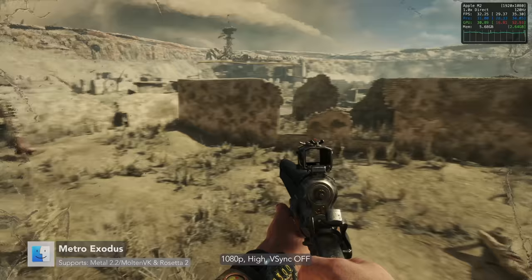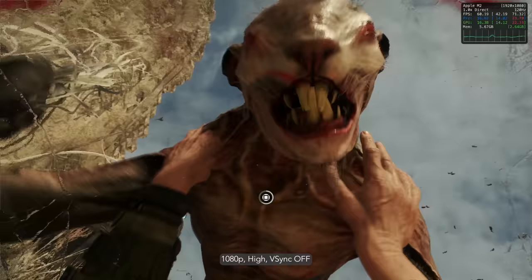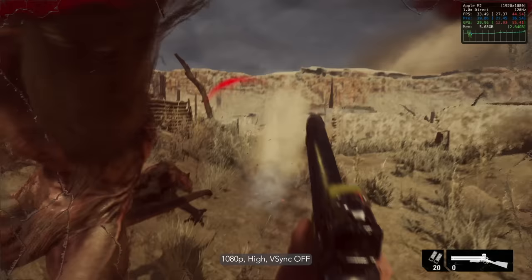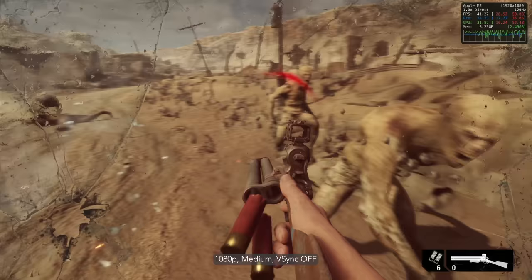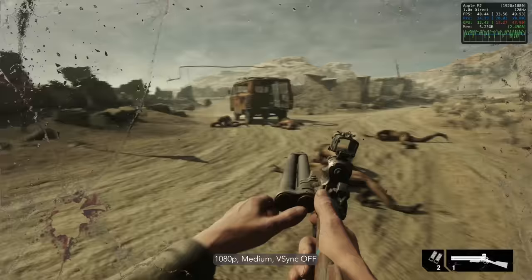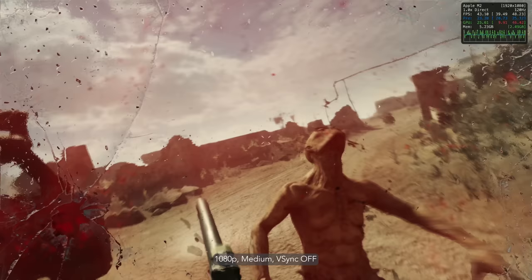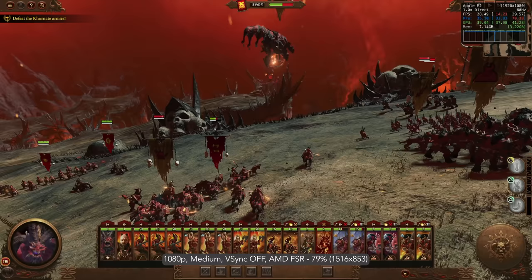Metro Exodus is known for its epic storyline and demanding visuals. It supports Metal 2.2 and MoltenVK. At 1080p high it sees about 30fps, but can go quite a bit higher in some circumstances. This is honestly quite okay because 30fps is completely playable for this slow-paced shooter. At 1080p medium the performance wasn't much better, so you may as well go with high. One disappointment is the absence of HDR. The game was optimized for Apple Silicon by 4A and Apple, though it runs under Rosetta — still good performance for such an intensive title on an entry-level MacBook Air.